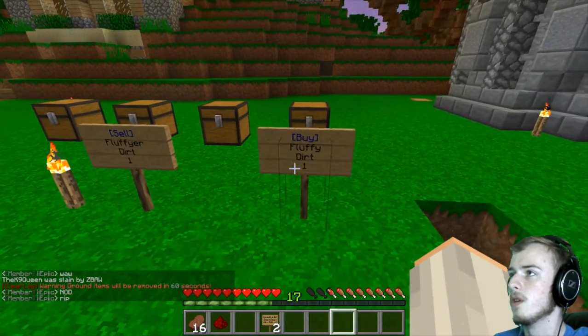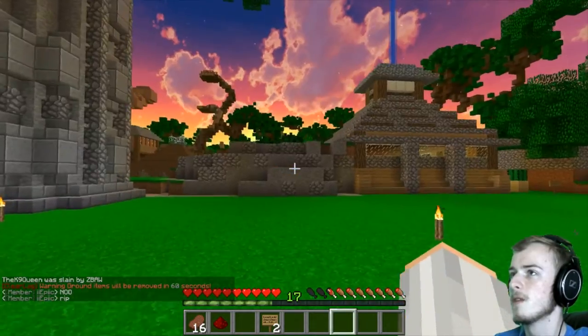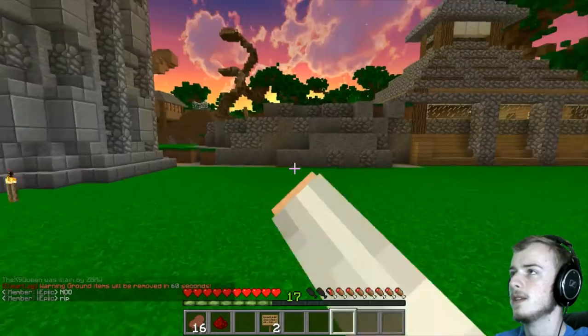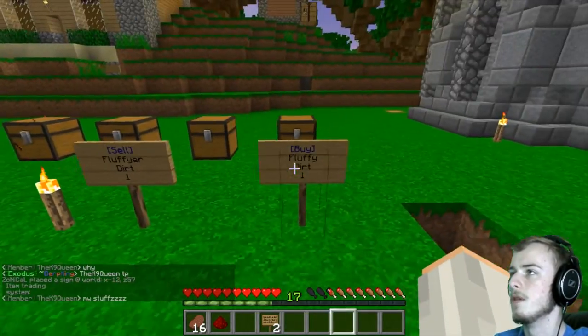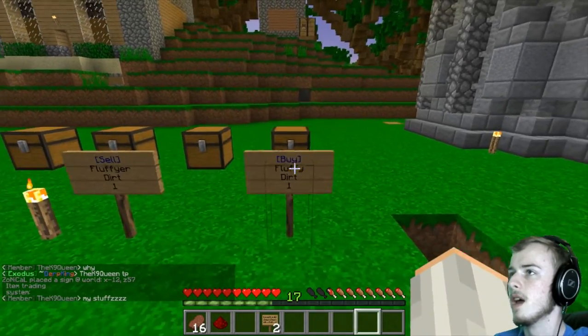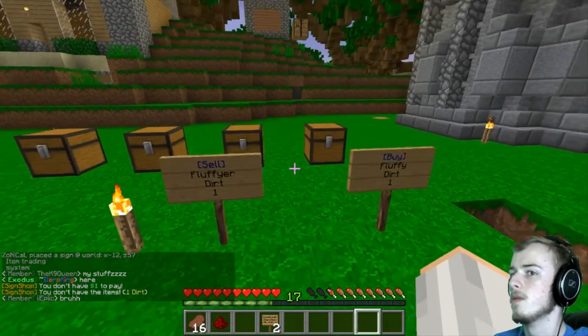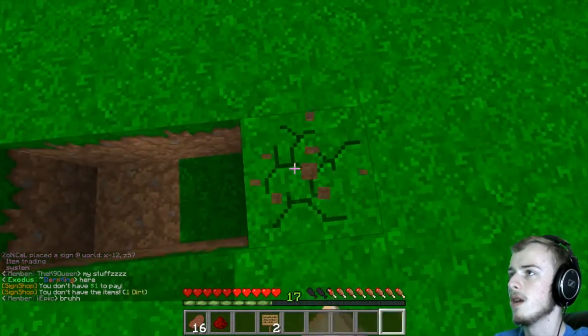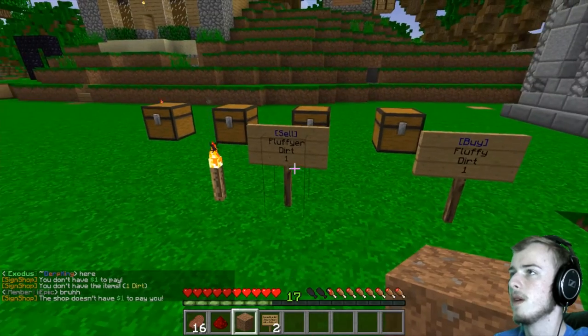So if you want to start selling stuff around here, you know, make a little economy — you want to make a shop right at spawn or something. There are some pretty good spaces over here right up against spawn. You should be able to change stuff and pretty much do that as well. You can pretty much buy whatever you want and sell whatever you want.